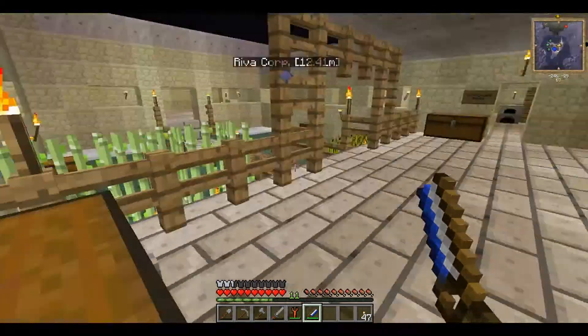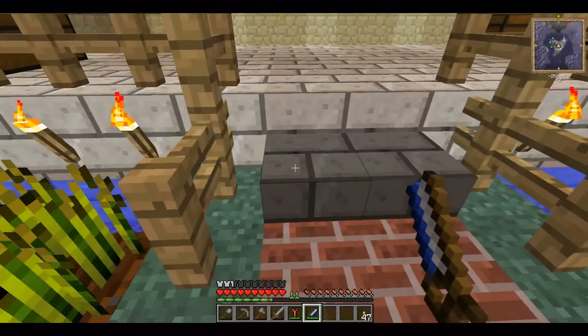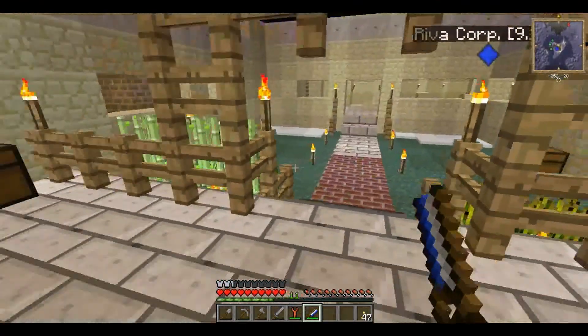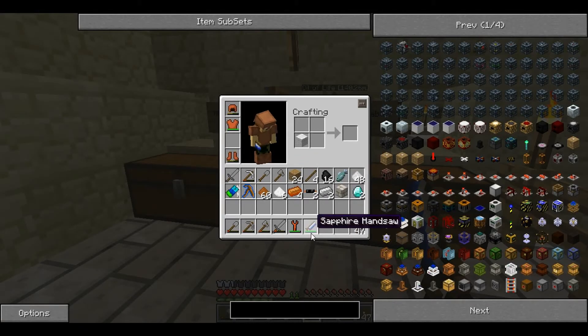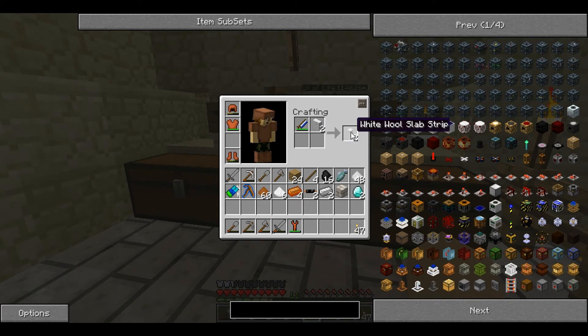Each one is used for cutting blocks. I have a marble half step here, but marble half steps don't exist. So say I wanted to cut up some wool — you place the wool in there and you place the handsaw next to it and you get a slab. You can only place it that way. You get two slabs. And you can cut it again to get a strip, or cut it that way to get panels. You can go further and get a strip for each one, and so you can get a corner or a cover strip. And you can't cut it that way anymore.